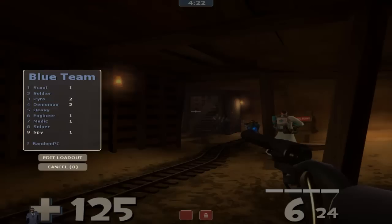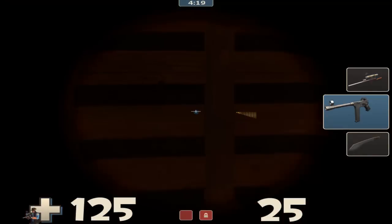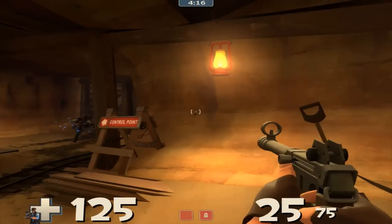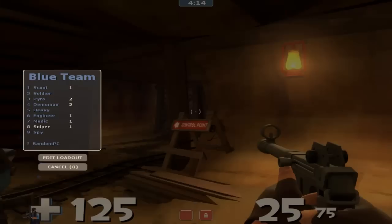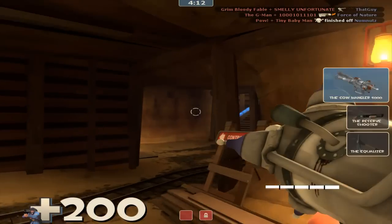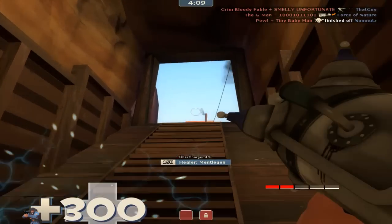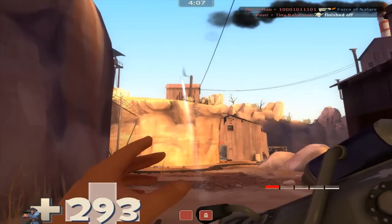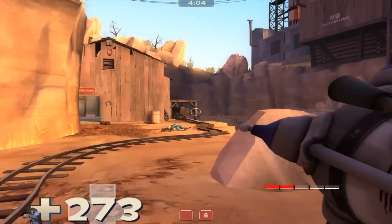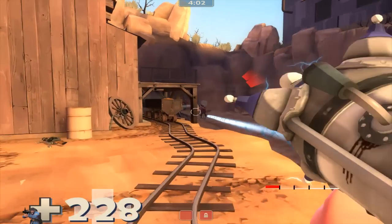Oh, I accidentally hit Spy — Sniper. This is the regular zoom-in. And I have to show you Heavy as well — it has the same HUD layout basically as the Sandwich health display.